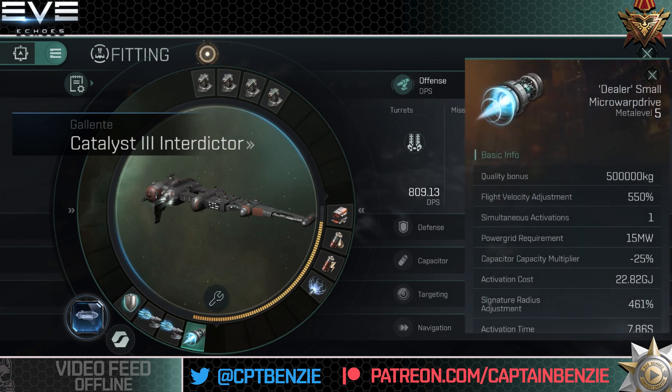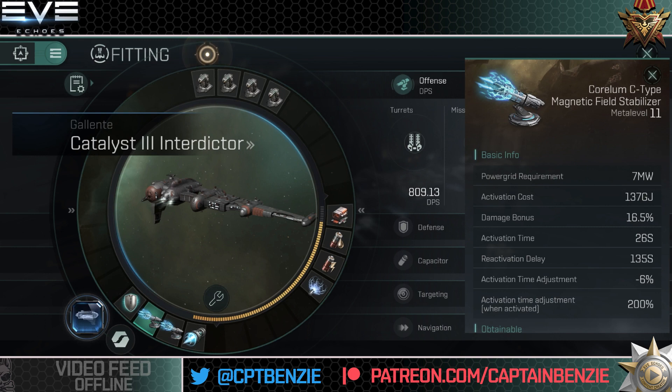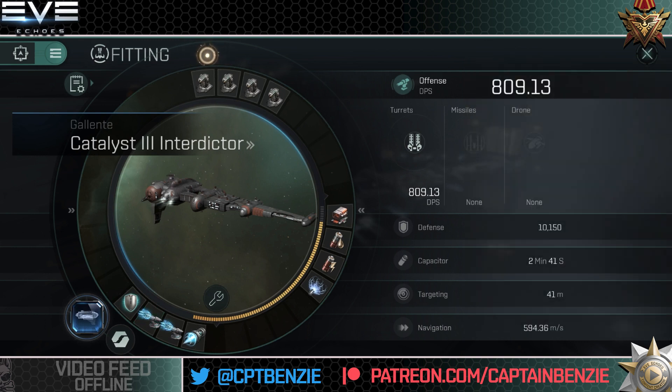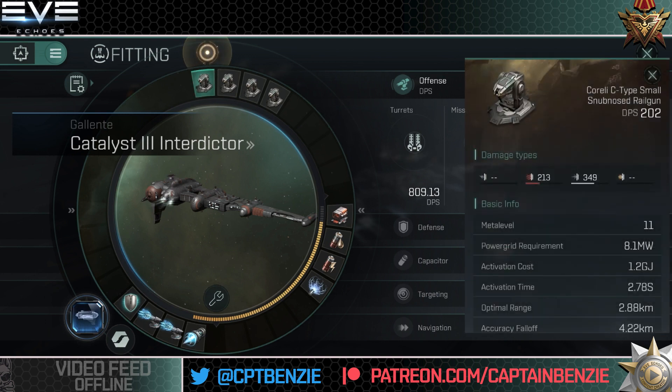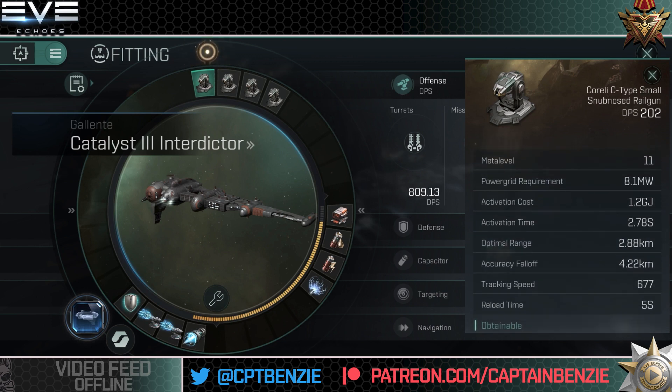In order to pull this off, we go for a micro-warp drive. You can go for a higher than meta level 5 as long as you've got the power grid for it — the best micro-warp drive you have means you can close that gap and get to zero quickly. Whilst on your way there, you'll activate both Corellam C-type magnetic field stabilisers to boost what is already a fairly frightening 809.13 DPS from our Corelli C-type small snub-nosed railguns — 202 DPS apiece. They've only got an optimal range of just shy of three kilometers, so you really do need to close that gap quickly. The accuracy falloff of 4.2 means that once you hit seven kilometers, you're about 50% of the way there.